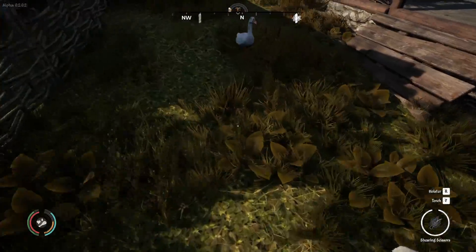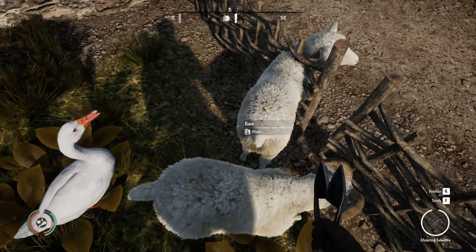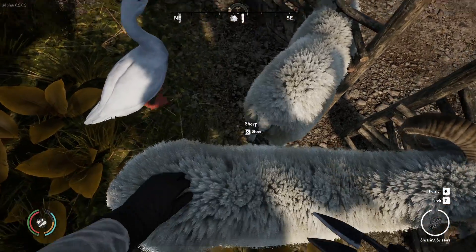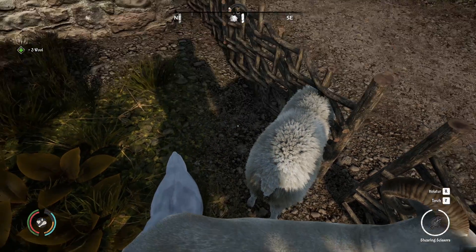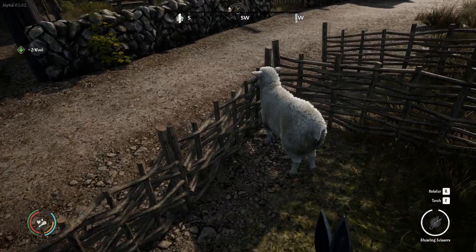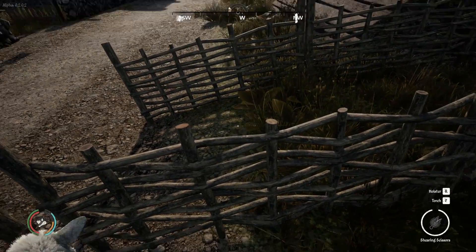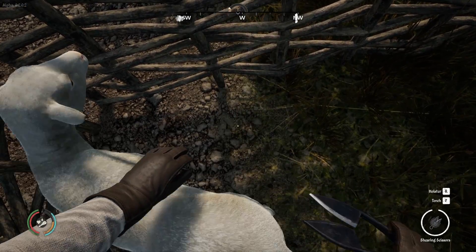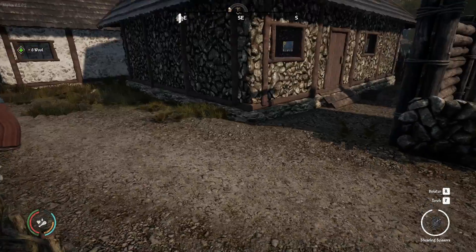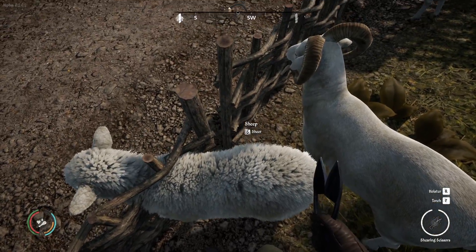First things first, we have to take care of some sheep. Let's go ahead and take care of this ram and see how much wool he gives me. I got like five to seven from the other ones — yeah, three. The ram does give less. So freaking stupid — you cost more money and you're useless. I got six off that one.